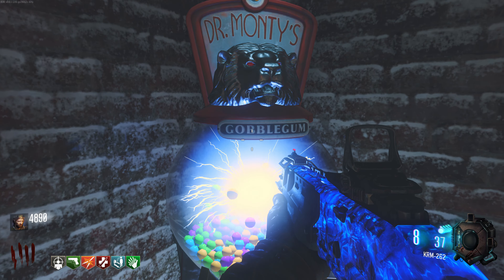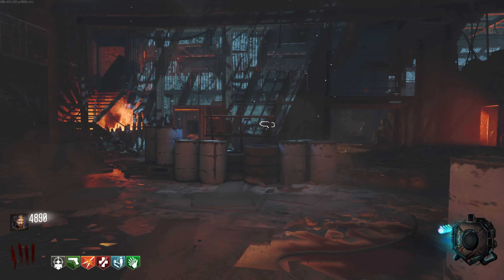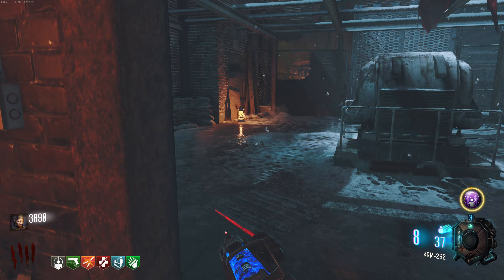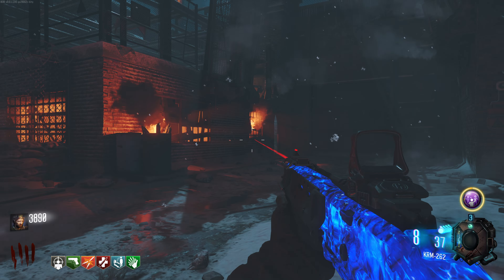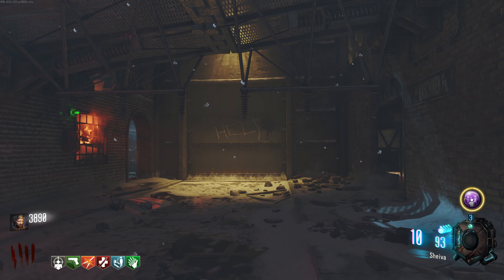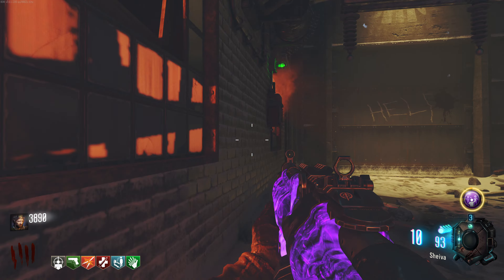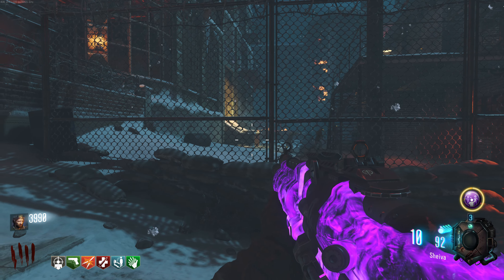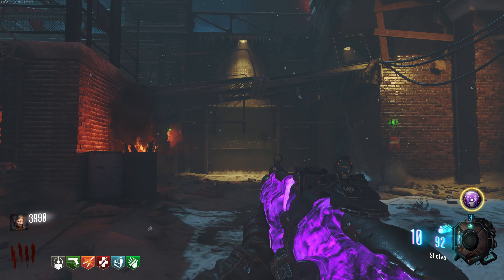Go ahead and get a few more points at least. If we get shopping free that would be perfect. Oh, no shopping free, but that's fine — Idolize is great, I love that. I'll go ahead and open up some of these doors, get the power turned on as well. There's the box, oh it's up there again — nice, just like last time around. Classic map, I love this thing.